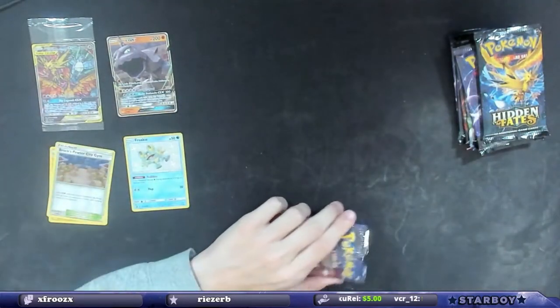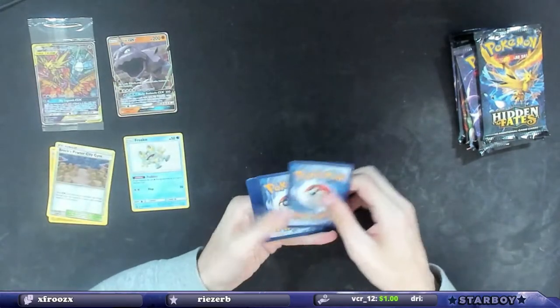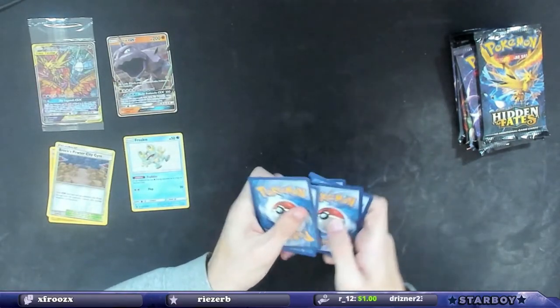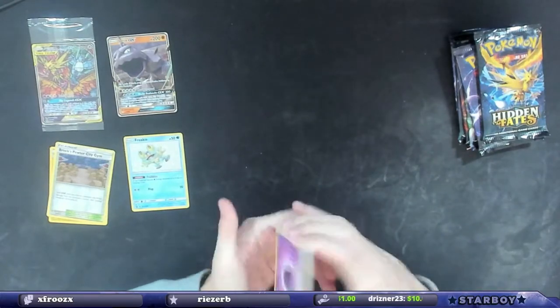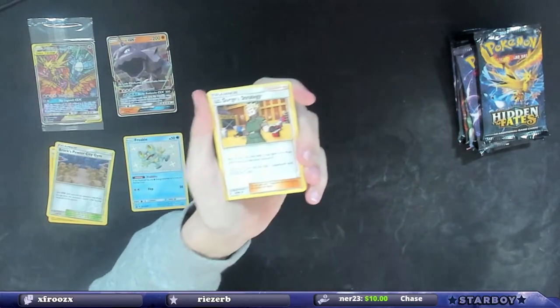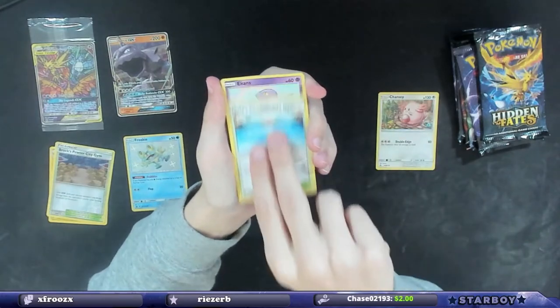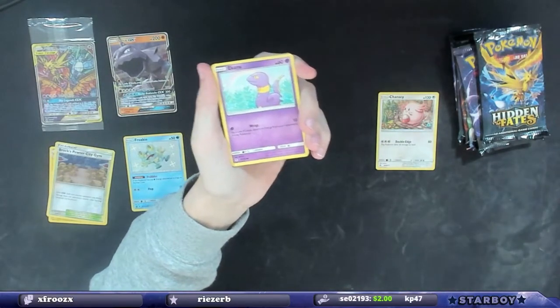This one's going to chat — which still could be NotFrame, because NotFrame could be double-dipping: me saving one for him and him getting one from chat. All right, we have energy, Lieutenant Surge's Strategy, Chansey, Misty's Cerulean City Gym.